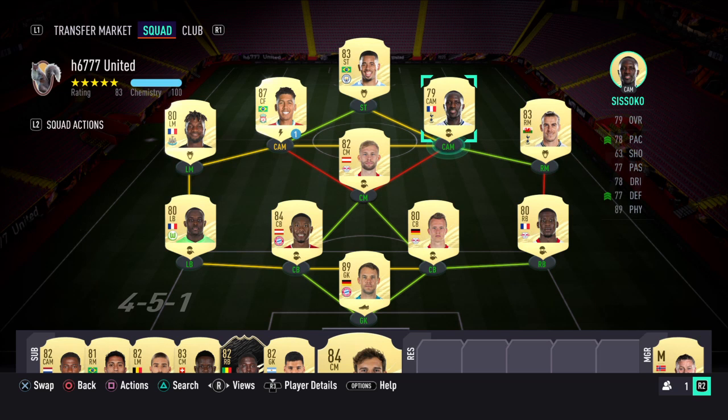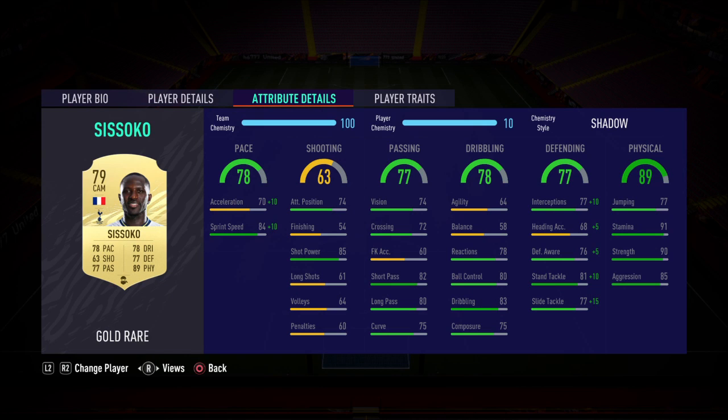Next to him, linking up — he's in CAM for chemistry reasons but he's going to be sitting back with Lame. It's Sissoko. I've got the Shadow chem style on there as I want to use him predominantly as a defender. Pace is excellent — you're going to get sprint speed well over 90. With the right chem style on there, there are not many players with pace under 90 in this build. Defending is excellent, and physical — look at that: 89 physical for a cheap card at around 18k. You can't go wrong.